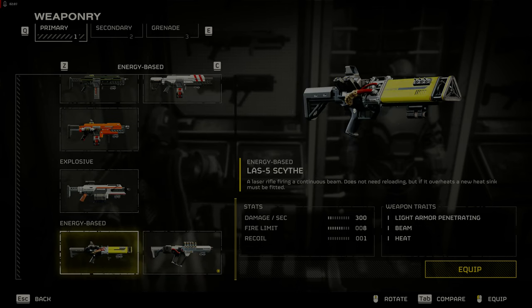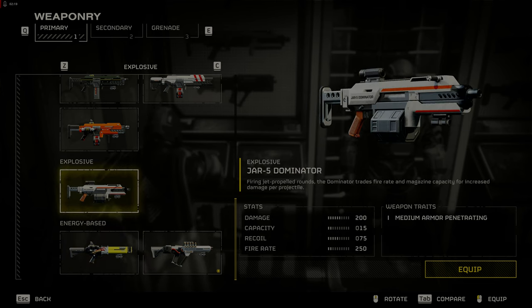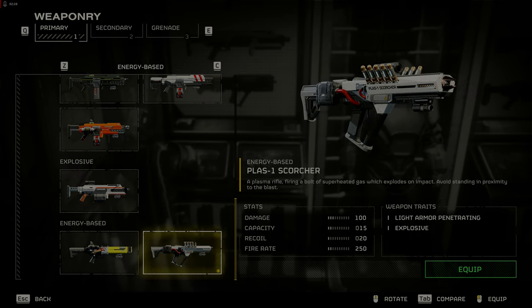The Scythe laser weapon is not very effective against either Terminids or Automatons — hard pass. The JAR-5 Dominator's slow fire rate and aim lag make it less useful than other weapons, and its cost is quite high, so save your medals. The PLAS-1 Scorcher is good against Automatons but not so great against Terminids, and can kill you due to its explosive plasma round being fired very close to the enemy.